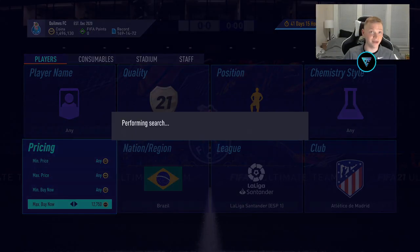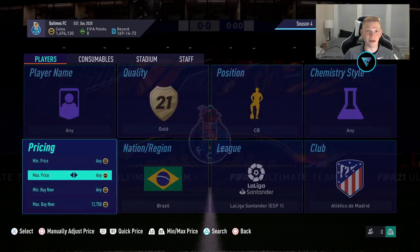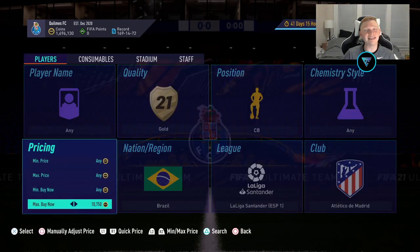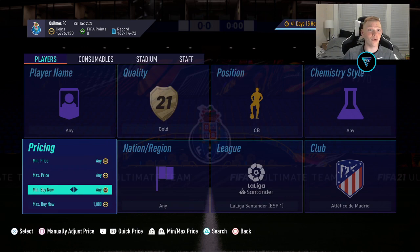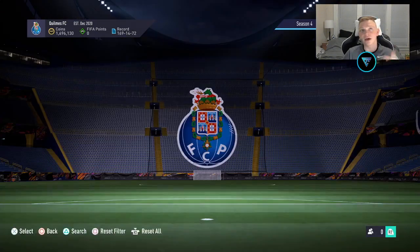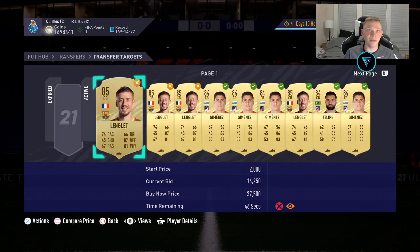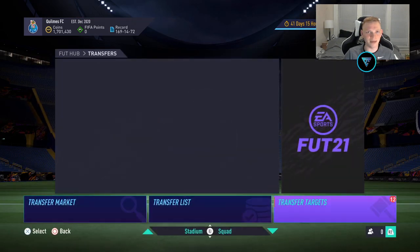Looking at Felipe as a Brazilian center back, he's going for over 10,000 coins — right around that 11,000 coin mark, with one listed at 10,500. So keep that in mind with those 84-rated cards. With any filter in general, some cards go for more than others, so you can bid higher on those. You don't have to bid the same price on everything. These guys still only have an 850 coin bid on them from us, so we could get pretty lucky. Jimenez has about two and a half minutes left — he's also going for about 11,000.